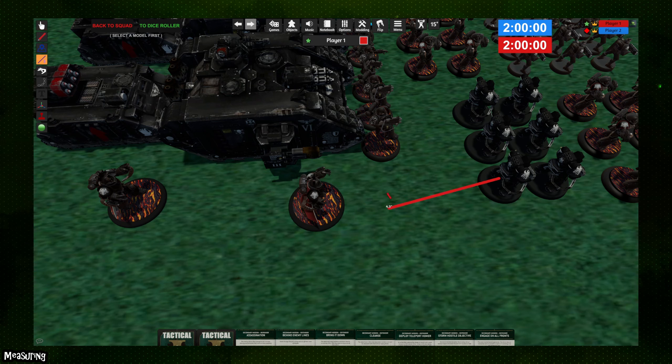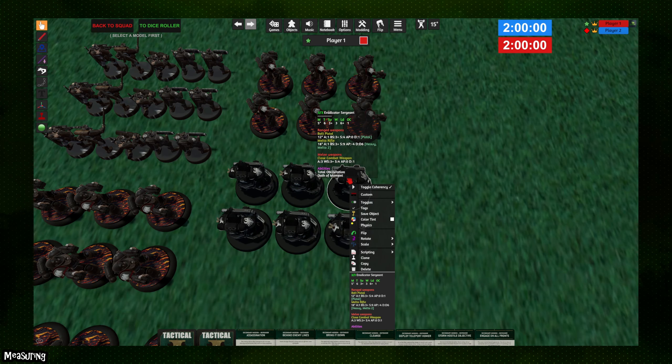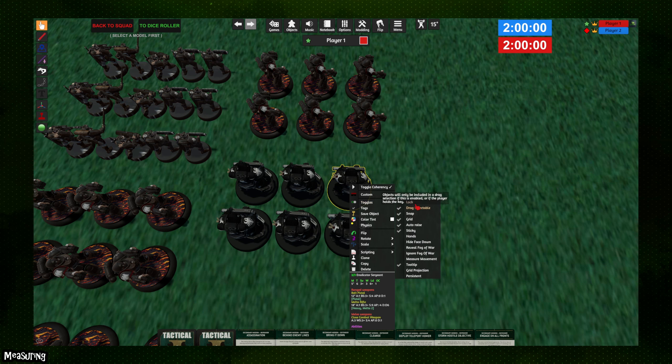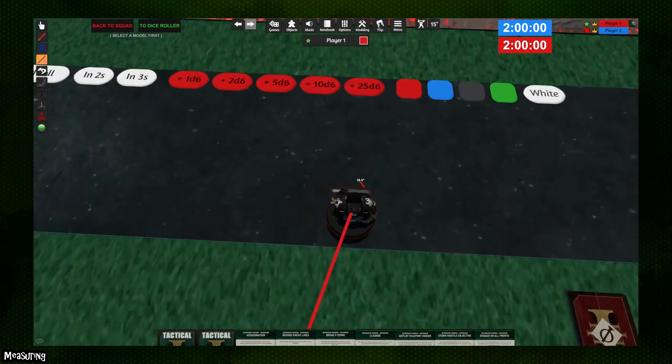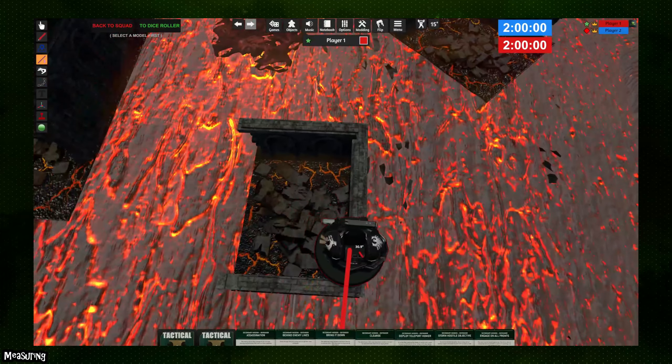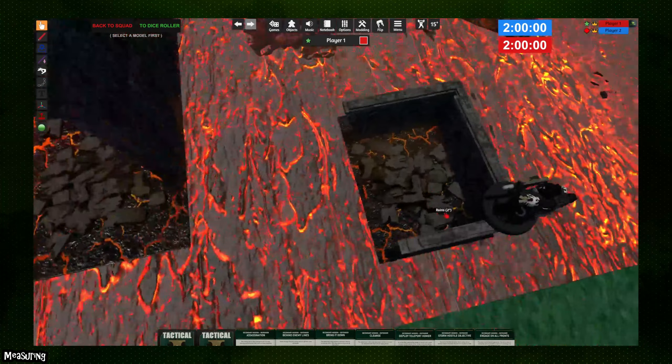If you have snap measuring enabled and want to measure without it, press Control and Tab to measure from the point of the table you're on regardless of any models. When moving models, a useful way to measure distance traveled is the 'Measure Movement' toggle, found by right-clicking on the model. This is also where you'll find the auto-raise toggle, which is enabled by default and causes models to bump up over terrain features when moving.